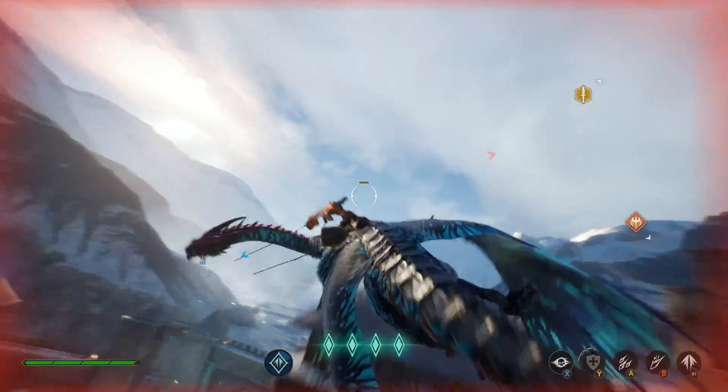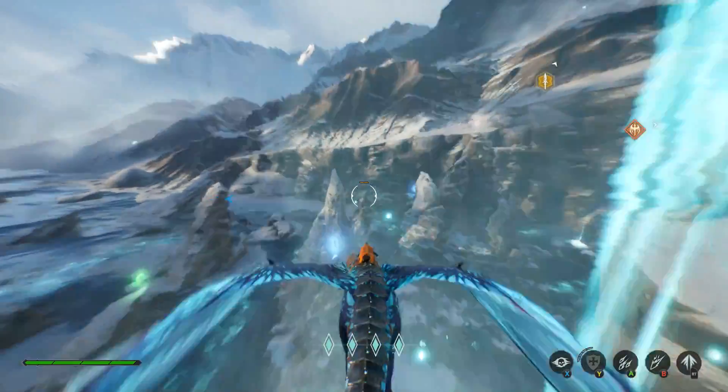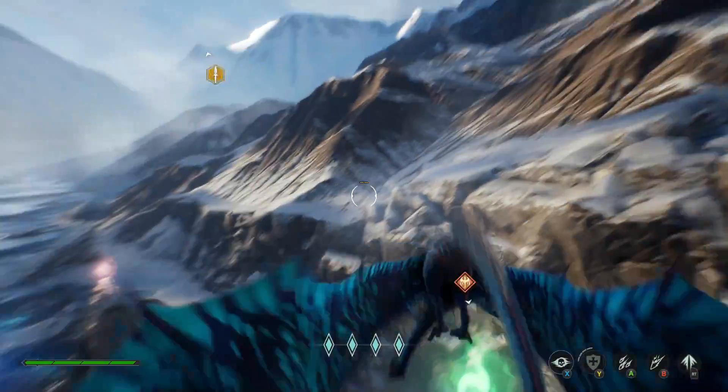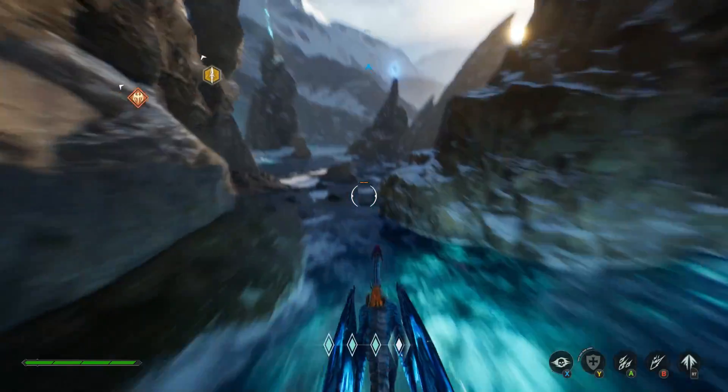There's nothing worse than being a sitting duck in the middle of the battlefield with no boost available. If you ever find yourself doing this, make sure you get to rift energy as quickly as possible, as not being able to move fast can be the difference between survival and getting shot out of the sky.